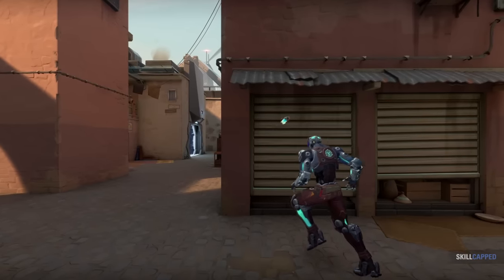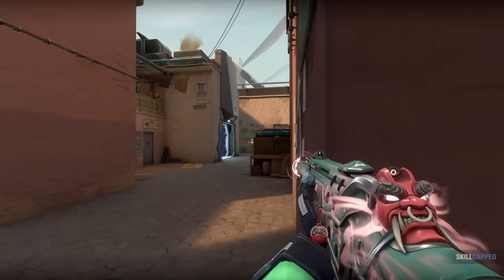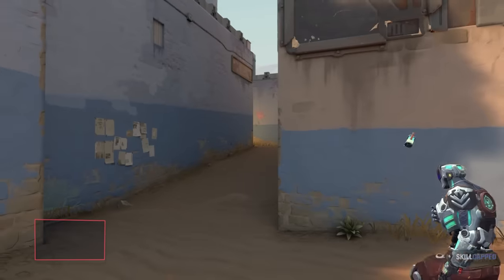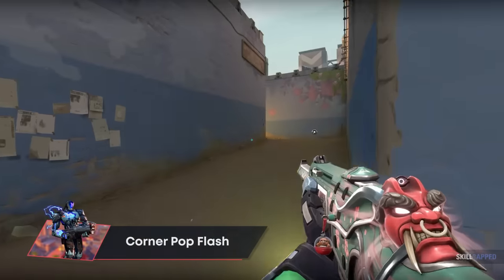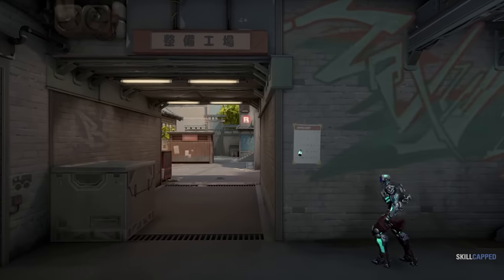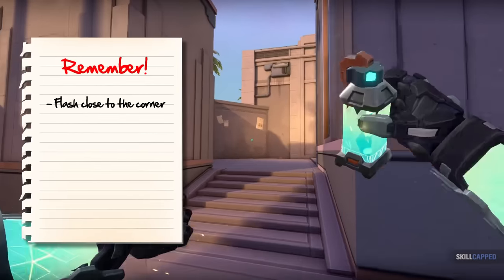You want to practice this a bit, but all you have to do is get the flash to pop as close to the angle as possible. This is going to allow you to complete a half turn, peeking the angle the enemy is holding, gaining the advantage, and killing any players who were in bad positioning. It's good as a standard flash simply because it flashes anyone staring at the angle you're about to peek. Rather than guessing where the enemies are, you're making the angle you're about to peek safe. Remember — close to the corner wins you fights.